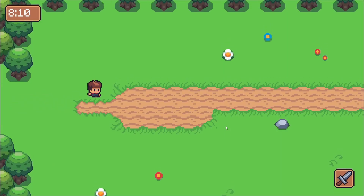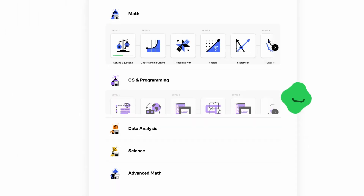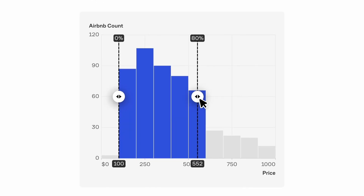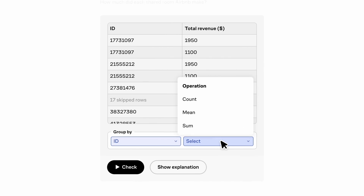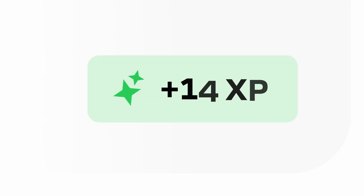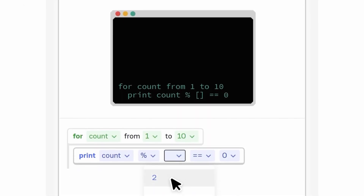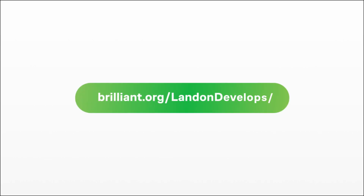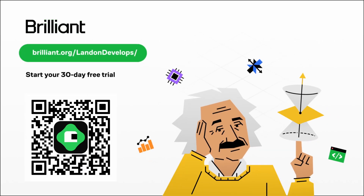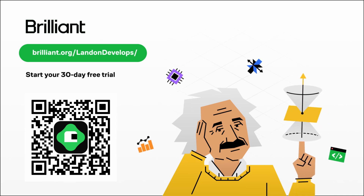Speaking of software engineering, a great way to learn software engineering is by using the sponsor of today's video, Brilliant.org. Brilliant is where you learn by doing, with thousands of interactive lessons in math, data analysis, programming, and AI. Instead of just watching lecture videos or memorizing a bunch of random stuff, you'll learn by doing — each lesson has tons of hands-on examples that let you play with the concepts and strengthen your problem solving. They've got a really cool course that teaches you how to think like a programmer, so instead of just focusing on one language, you'll learn the fundamentals of programming that apply to all languages. To try everything Brilliant has to offer for free for 30 full days, visit brilliant.org/LennonDevelops, scan the QR code, or click the link in the description. You'll also get 20% off an annual premium subscription. Thanks again to Brilliant for sponsoring the video.